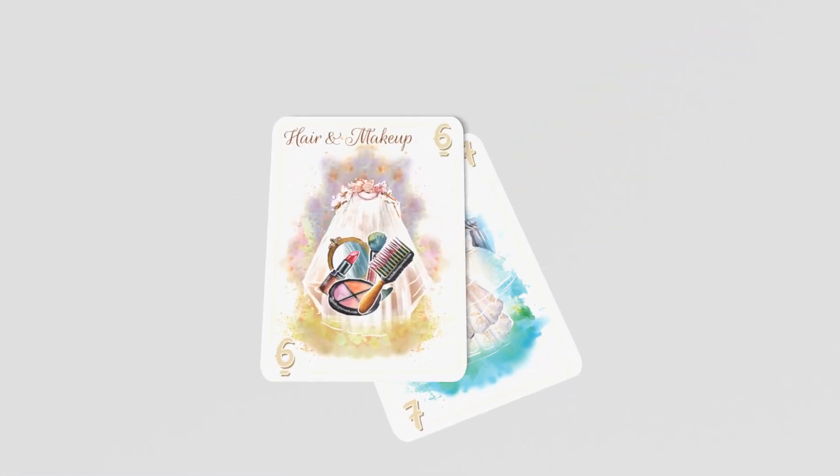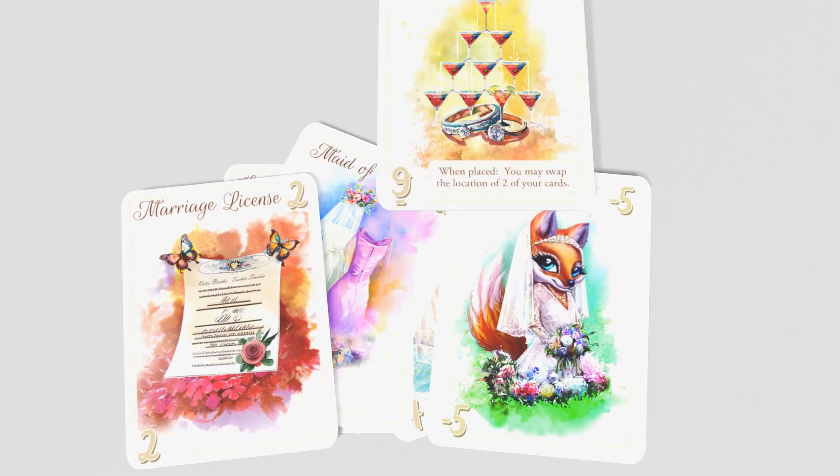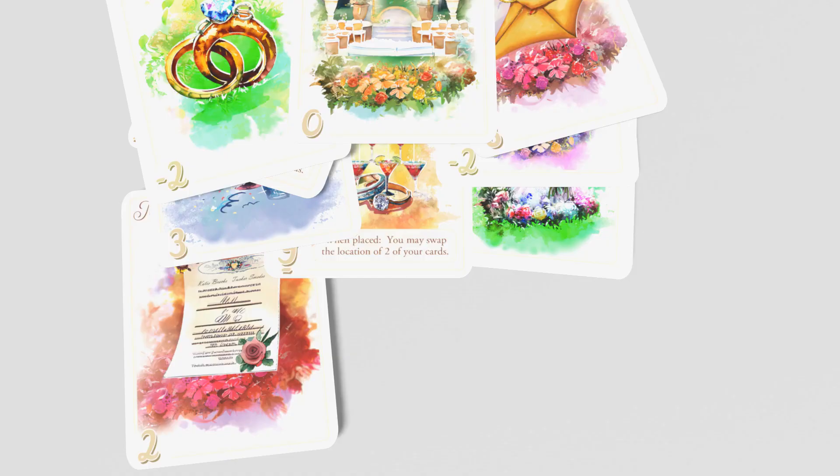In Wedding Countdown, all cards are numbered and the player with the lowest total score from the nine cards on their field at the end of the game is the winner. Each player is given nine face-down cards set up in a 3x3 field. To start, each player will flip over any two corner cards.